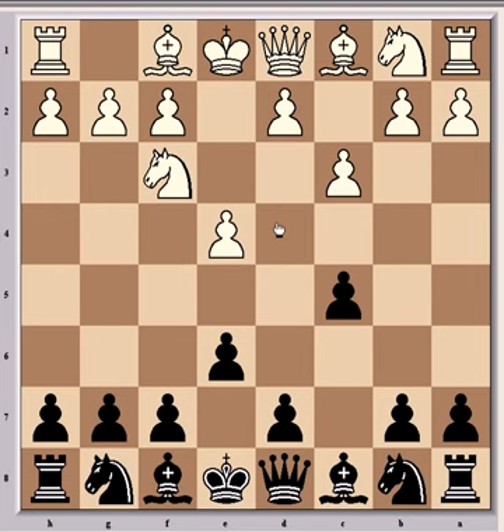White is threatening to play d4 on his next move and create a strong centre — say for example if c takes d4, then c takes d4, and white gets his strong centre pawns. So Ljubović countered that with d5, which is the correct way to play against the Alapin.